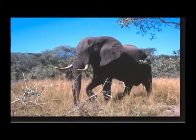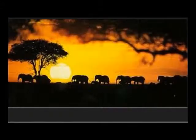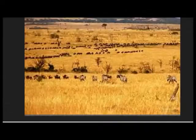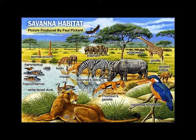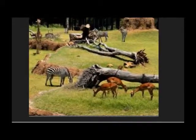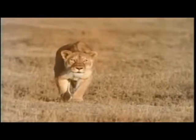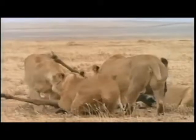The African savannas are the most well-known in the whole world. We can find a variety of many animals in the savanna — the most prominent ones like elephants, black rhinos, giraffes, lions, hyenas, etc. They fight each other for survival, and they help each other as part of the same ecosystem, like this video that shows how the lions hunt an antelope, and how the hyenas eat as scavengers.